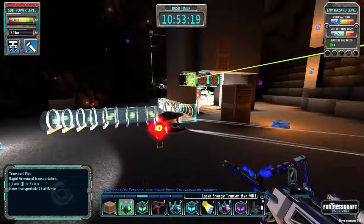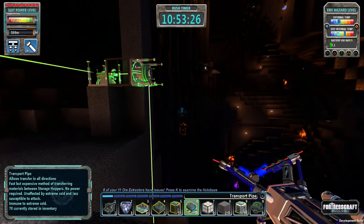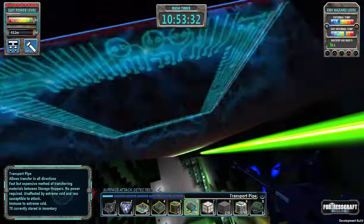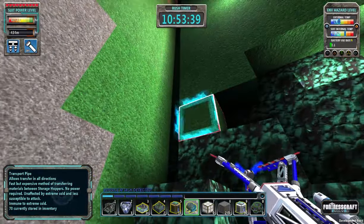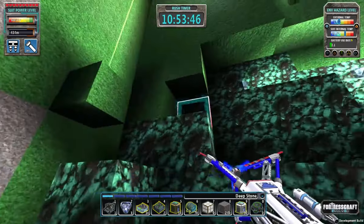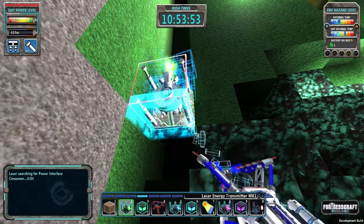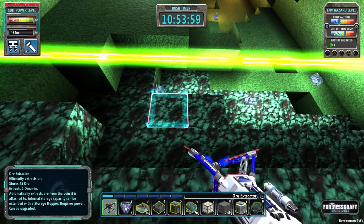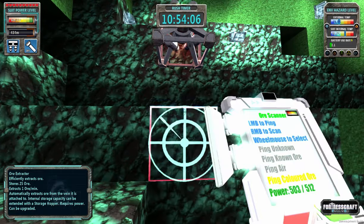That's beaming down. We want to get rid of those — how many tubes do we have on us? We got quite a few, not sure if it's going to be enough. Let's go down here and see how far it goes — it actually goes down quite a ways. Let's put a block there; I think that's where it stopped. We want a laser to go that way, we want our ore extractor here, and put in the proper thing there.